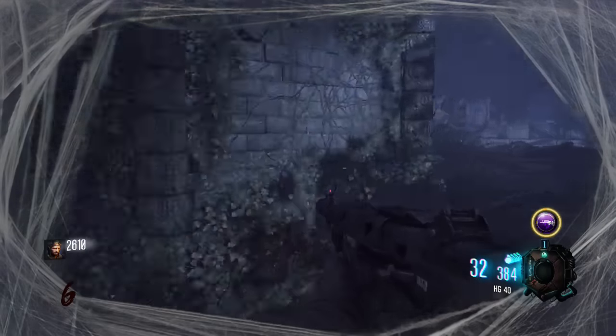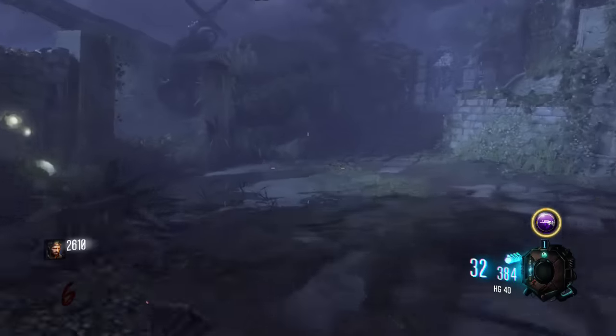The last one is all the way down in the bunker — the lowest section, past the test subjects, all the way down to the well. Then you go all the way back and the monkey should be sitting on a little bench there.